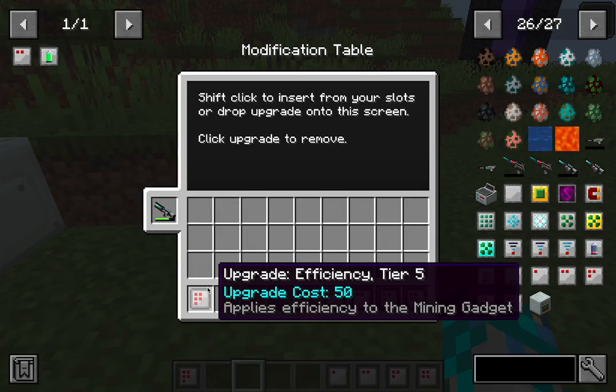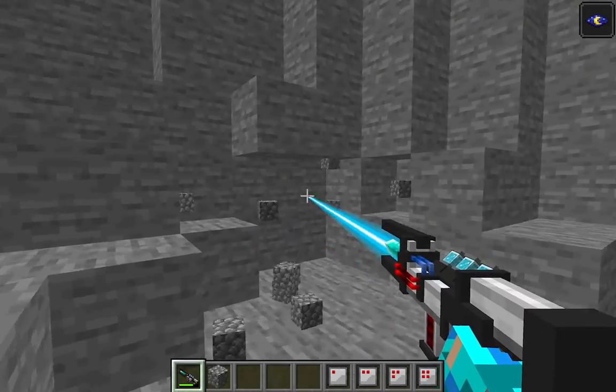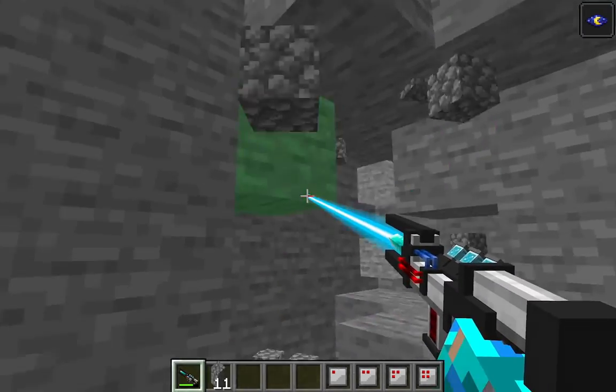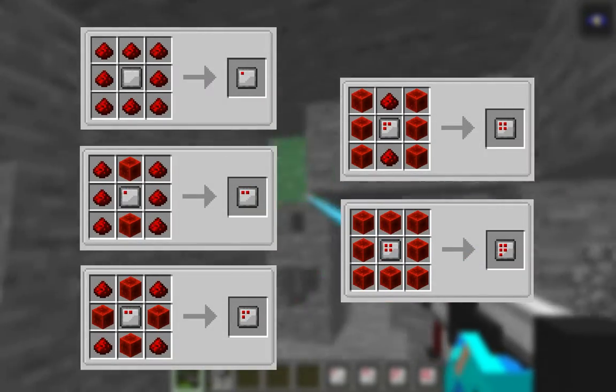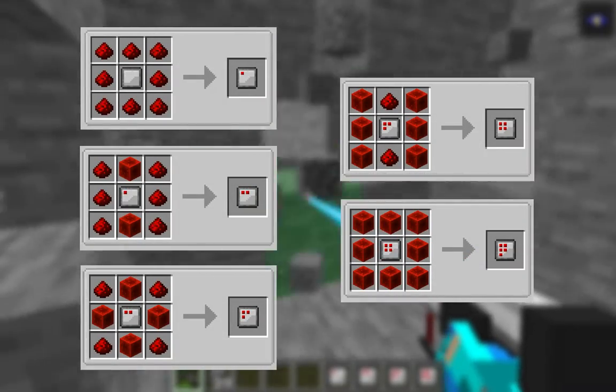The last upgrade is efficiency, which applies the efficiency enchantment to your gadget, allowing you to mine faster. The upgrade has 5 tiers, same as the enchantment, and here are the crafting recipes for them.